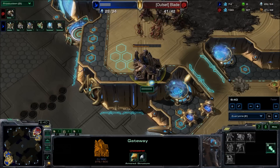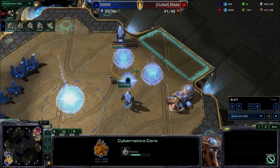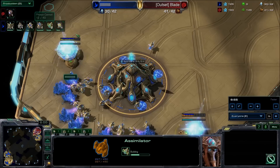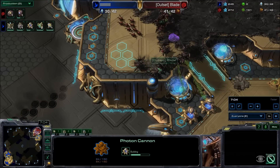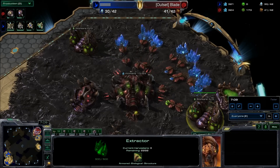I'm just going to keep making queens because I want to get this hive down. Now look at this — he made a cybernetics core, but it's seven minutes and it's just started. He's got no minerals and no gas because he decided to get another gateway into cybernetics core, and he has to keep making cannons. So I have my roaches — pull guys off of gas, and I'm going to take out the cannons.